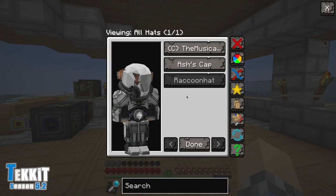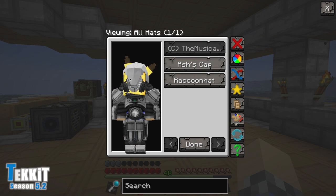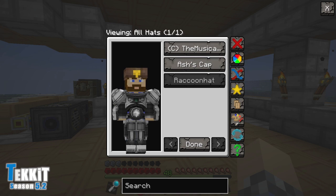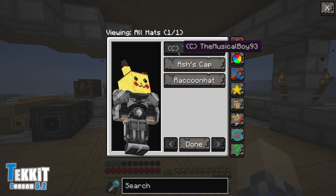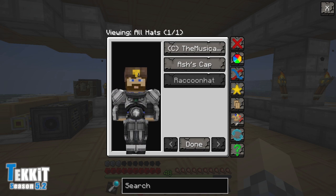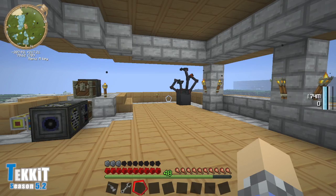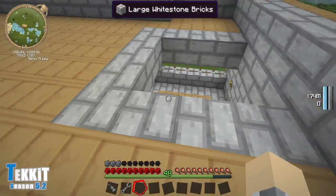So if you hit H, you'll see we already have some hats. We've got a raccoon hat, Ash's cap, and Pikachu — though it's actually called Musical Boy 93, but let's face it, that is so totally Pikachu. I like the raccoon hat; I like to pretend I'm Davy Crockett. Looking back on it, this isn't as great as I thought it would be. I think the problem is that this is single player — it's funnier in multiplayer. But I still like having hats, so we're gonna keep it around.